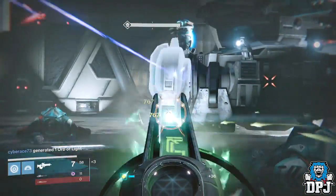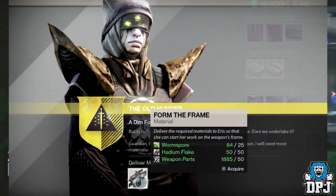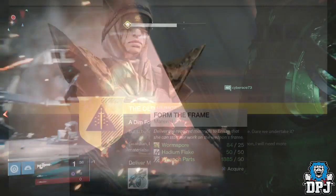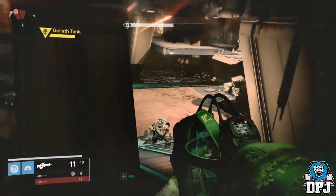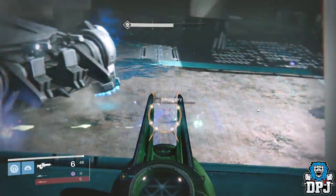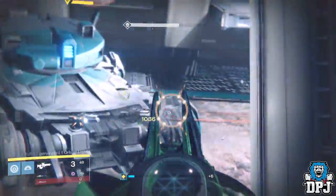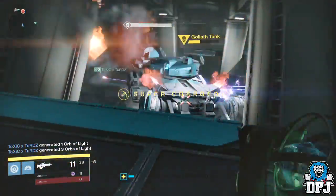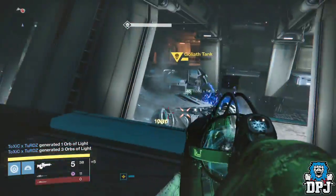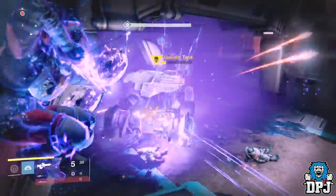After acquiring each item, Eris Morn then asks you to collect 25 worms, 50 Hadion Flakes, and 50 weapon parts. I have a great Hadion Flake farming spot which I'll link in the video description if you need them. What's not stated in this part of the quest is that you'll need to have collected 30 fragments for this quest to continue. Once you have done this, head back to Eris Morn and the quest continues.